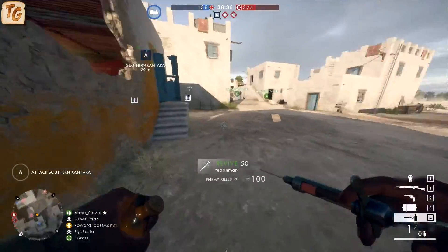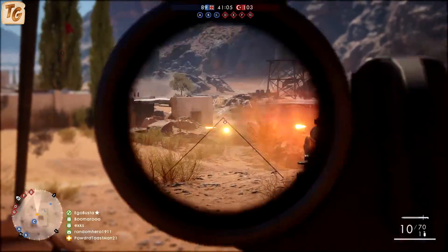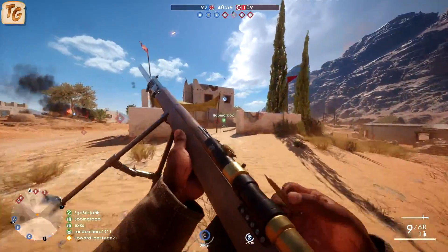The defining characteristics of each of the variants comes into play with the handling. The Storm is your iron sights variant, cementing its status as the most close-range variant of the group. Because of this, it has the lowest recoil of all variants, making quick follow-up shots more accurate.